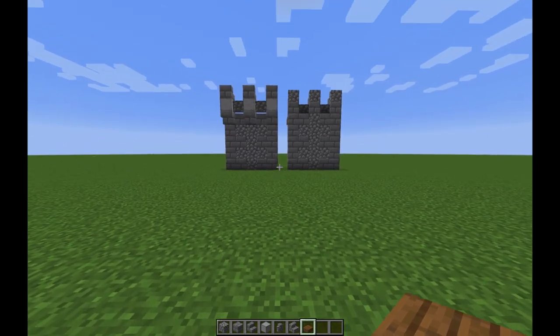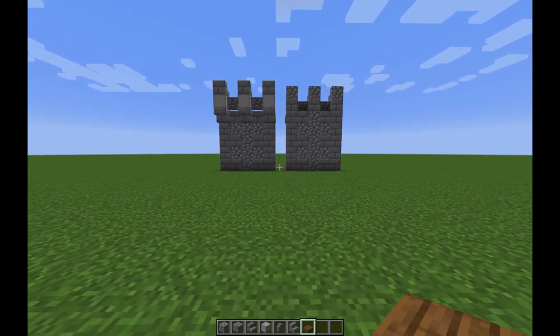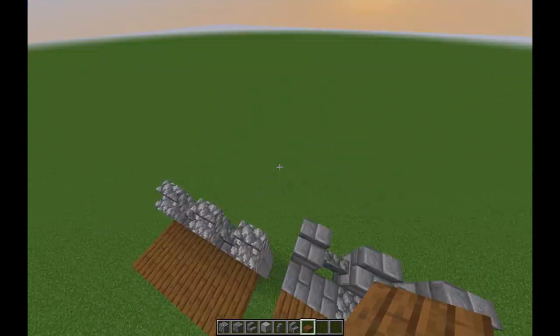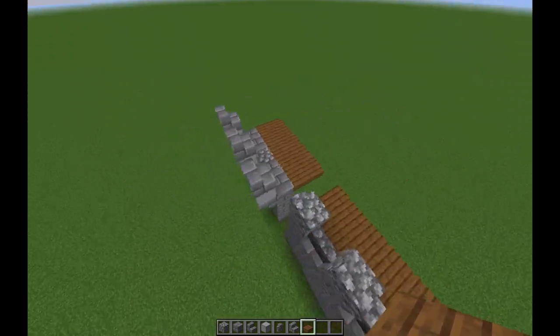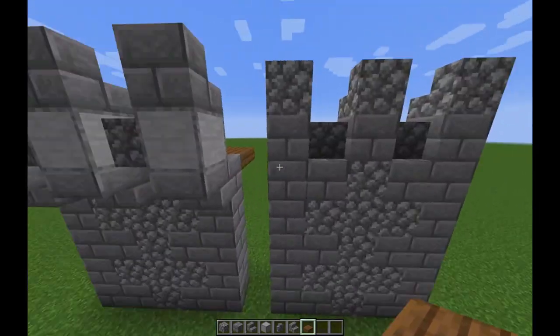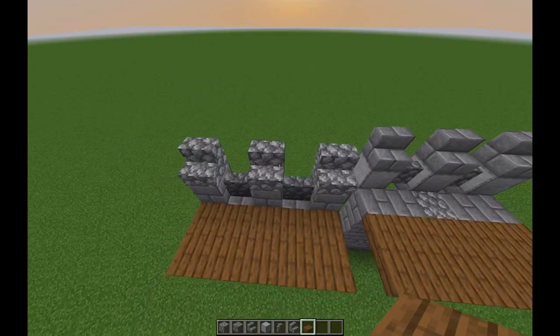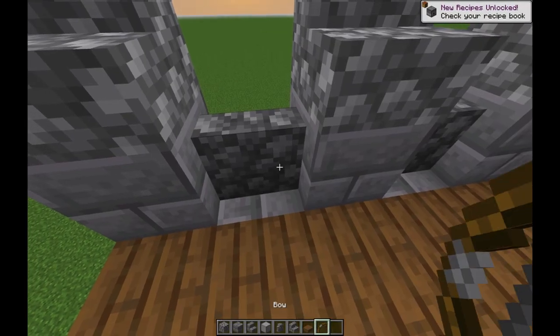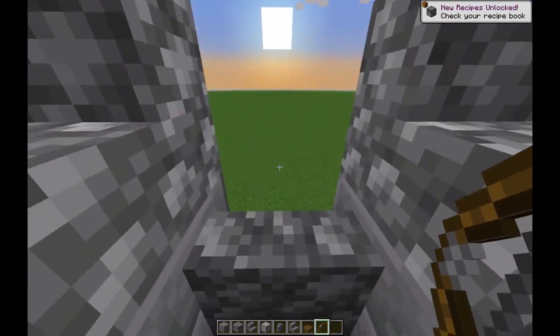Here are two different designs for a medieval themed wall in Minecraft. These two differ in that one has what's known as machicolations and the other doesn't - the other is just a flat wall. Now the problem with this design - let me just get a bow to demonstrate the problem - is that yes, you have these crenellations.